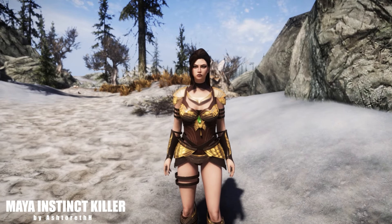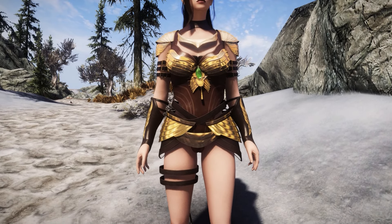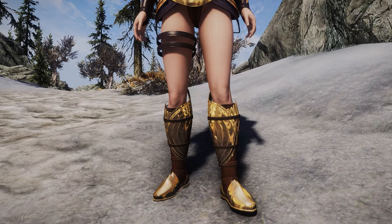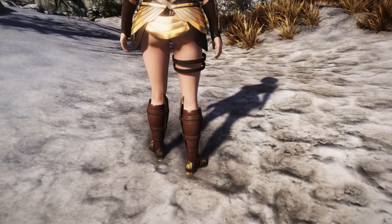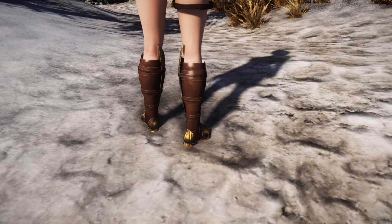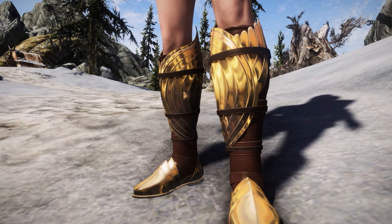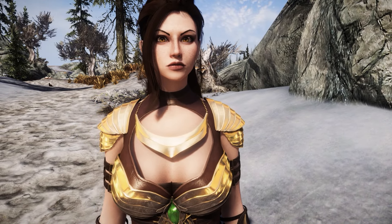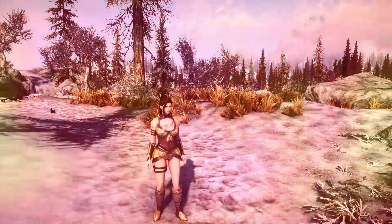The first mod is Maya Instant Killer, a beautiful shiny golden armor for your character. This armor is also detailed and good looking. You will get three pieces: outfit, boots, and gloves. You can craft this armor easily at any forge in Skyrim.